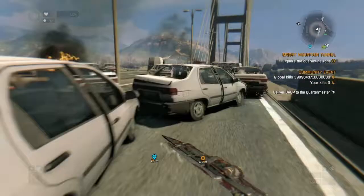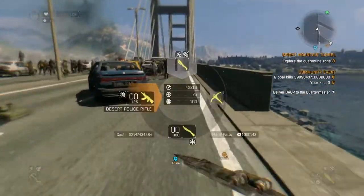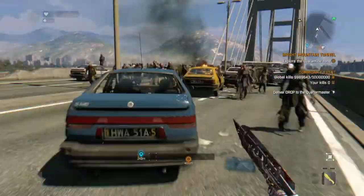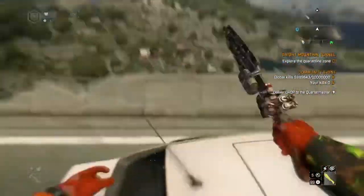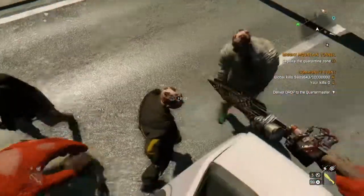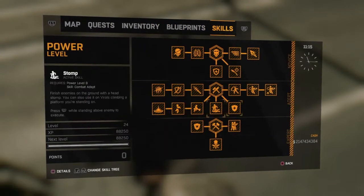We're gonna be on the bridge. Normally pros with modded stuff like infinite bullets would just kill them. But if you're not modded and there's a lot of zombies to take out, I'd recommend just getting to the nearest pile of zombies. And if you have the stomp skill — you need to be level 9 in power in order to get the stomp — you're pretty much good.